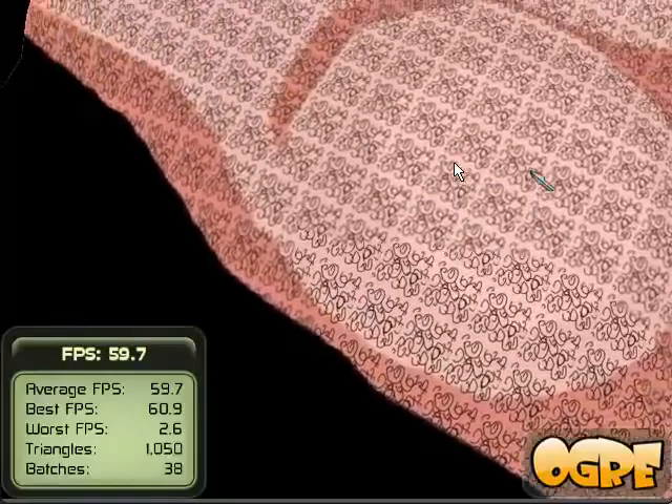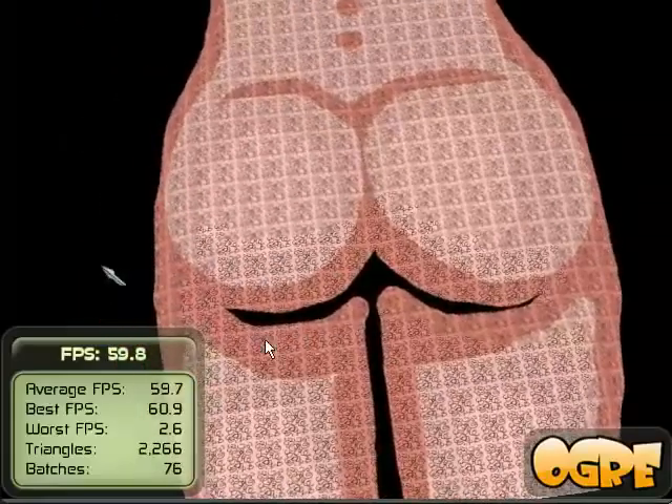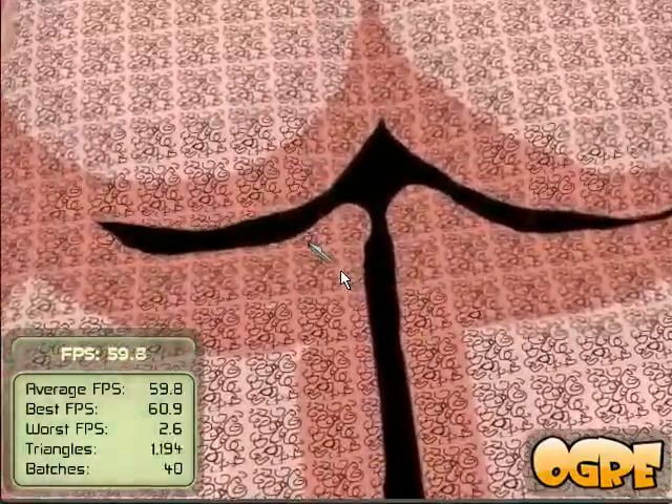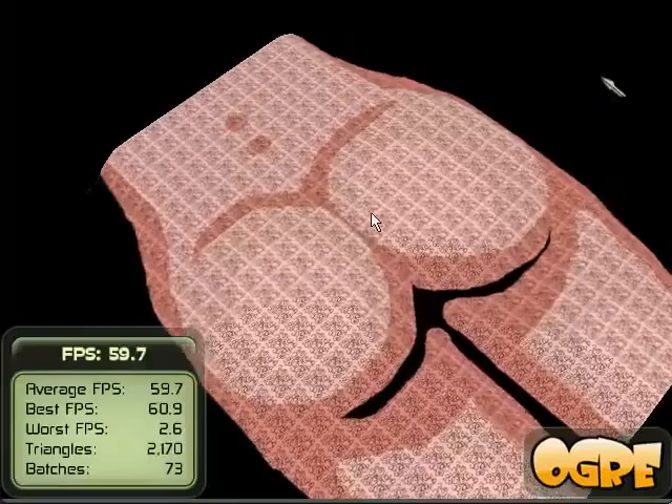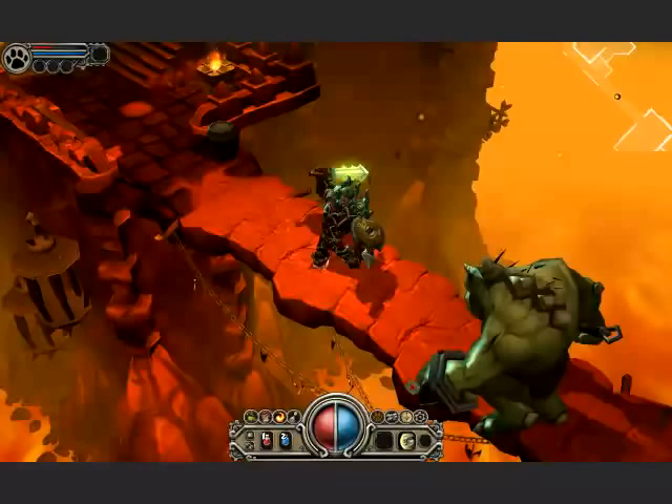Hi guys, Wilberfast here. I decided a couple of days ago to take a little break from Black Dog because I've been a little too focused on that recently. So I decided to play around a little bit with Ogre 3D, which is a handy little 3D C++ engine. It's open source, and it's been used for quite a few little projects.